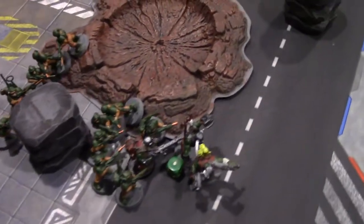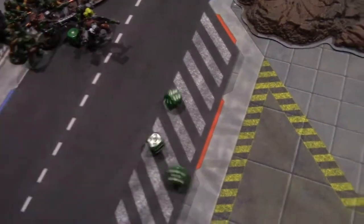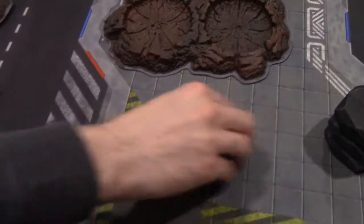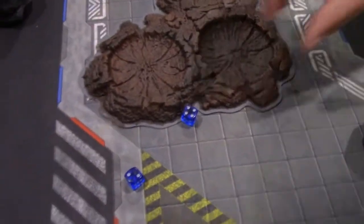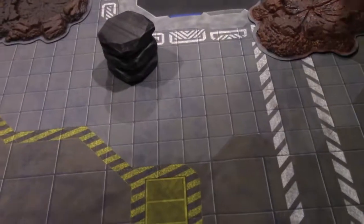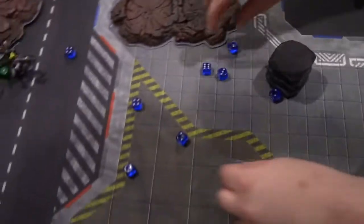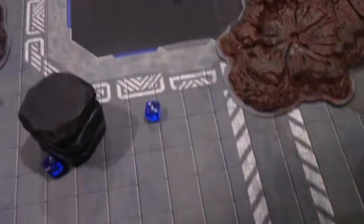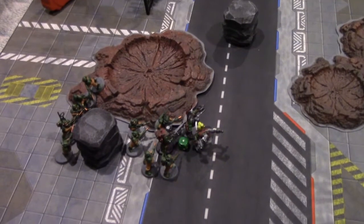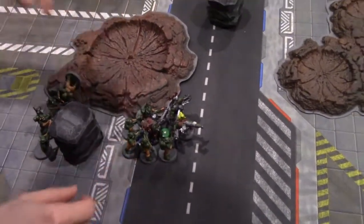Ten zombie attacks back against the Orcs — hitting on fives — three hits, wounding on fives — none get through. Orcs survive. End of zombie turn — all remaining zombies pile in. Turn five roll-off — Thousand Sons respawn six inches back from the furthest unit in a big gap on the table. Advancing ten inches forward.